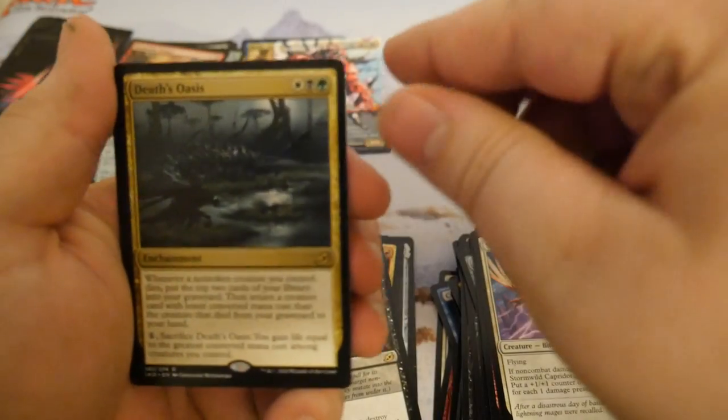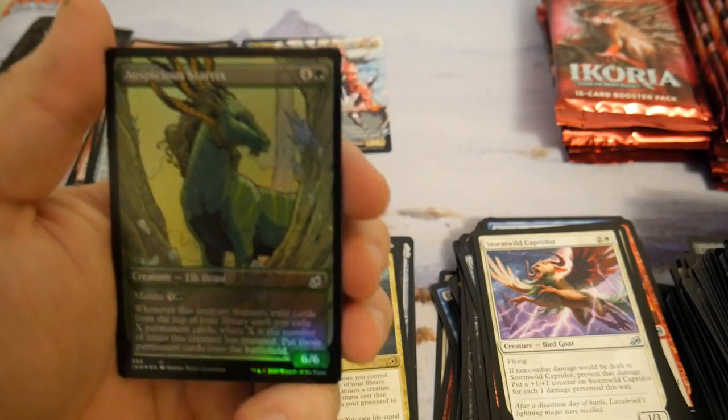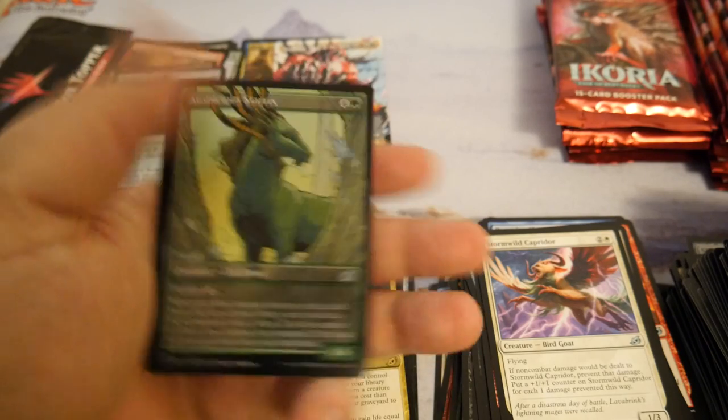Death's Oasis again — cool card. And Auspicious Starrix as a foil — I'm not going to read what it does, but if you'd like to, I'll pause a minute so you can read it.